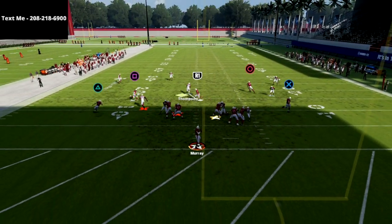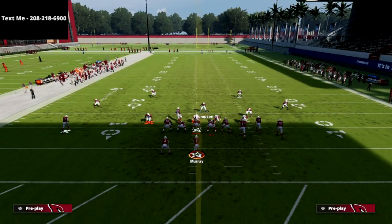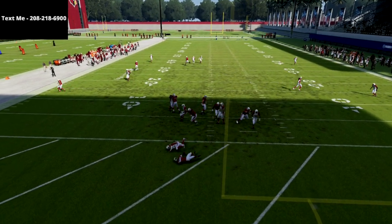If you move your linebacker just a little bit to the right — I moved him a little bit too much — but if you move the linebacker you're usering just a little bit down and to the right, and hold left trigger, it's going to make the consistency from this blitz absolutely impossible for them to stop.